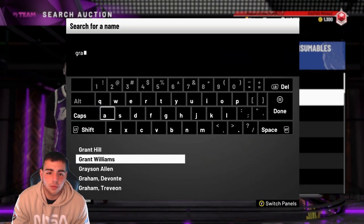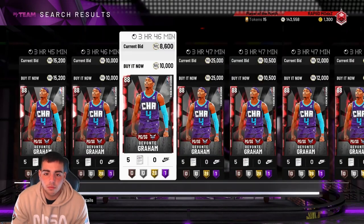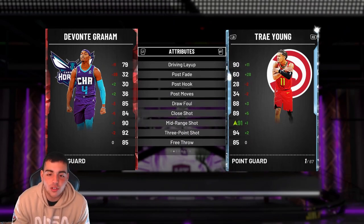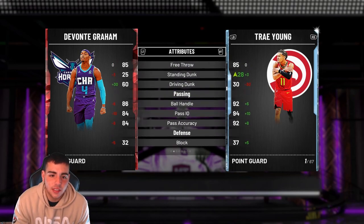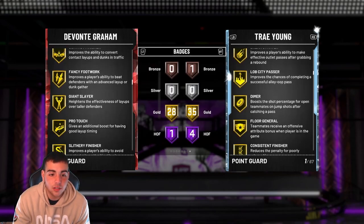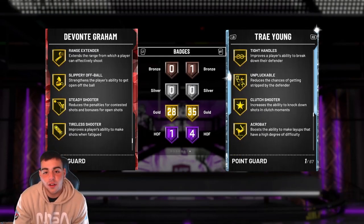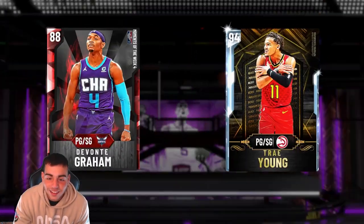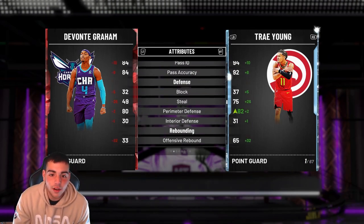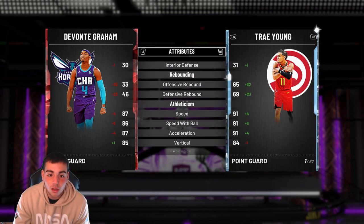Let's look up Devontae Graham. Ruby — he has to have a 90-something three because he had nine threes against the Knicks in a game. 92 three. I love him. He's so good, great mid-range. He's such an offensive stud — he even got 80 perimeter D. He's literally mini Trae Young. He went off with nine threes against the Knicks including the game winner, 29 points. This card is better than Trae Young — they're both 6'2", around the same weight. This is the closest comparison to Trae Young.